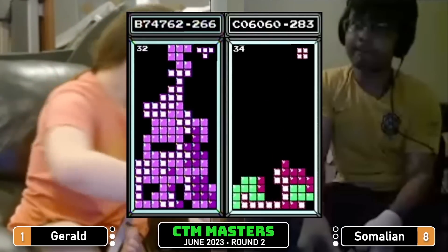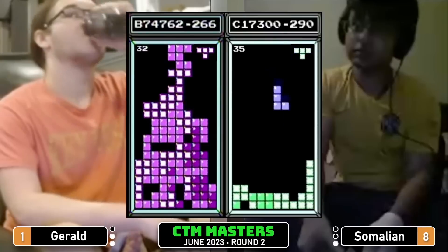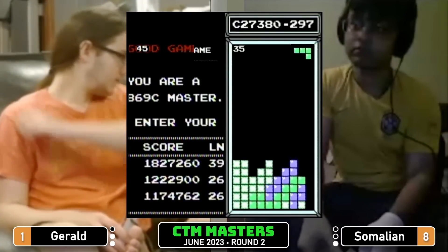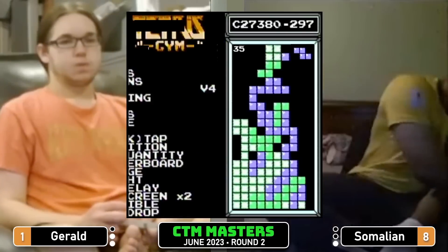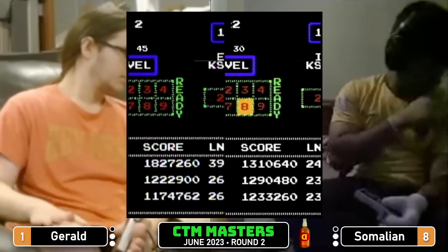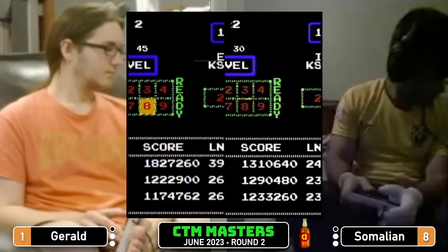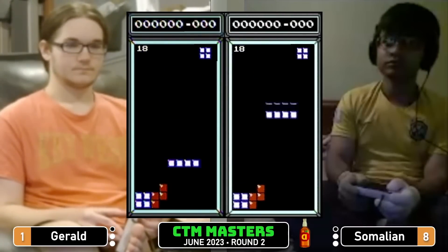I think I must have missed a Tetris on Somalian's side — was watching Gerald at that moment. So Somalian, go ahead and mull this one out. Finals: Gerald, the former CTM Masters event champion, against Somalian who's trying to make some noise in this tournament. Let's go ahead and get underway — three, two, one, Tetris! Somalian looking to make this a reverse sweep, was down two games to none to start off the match against Gerald.